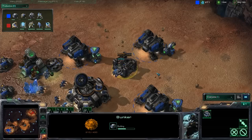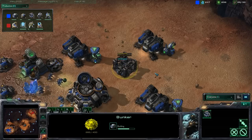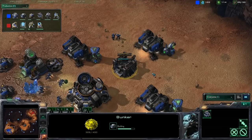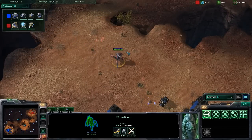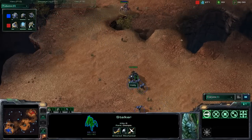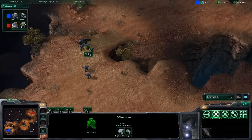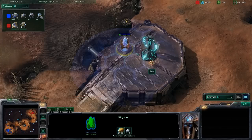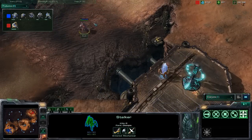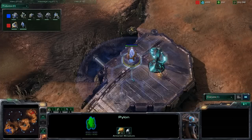Voldy is thinking Rocks might come back with even more zealots, so he's building a bunker. Rocks is immediately putting more pressure on Voldy with that stalker, but now he really has to back up because the marauder will just kill the stalker, especially supported by those marines — at least five. I really like that. Rocks is playing pretty offensively — he not only has the Xel'Naga Watchtower, but also built an offensive pylon.